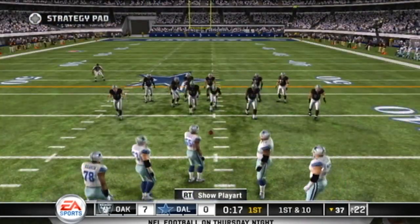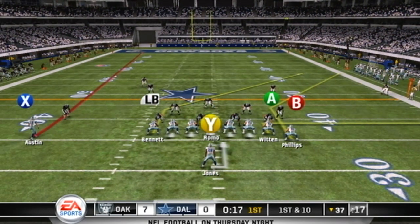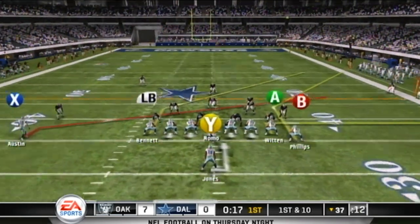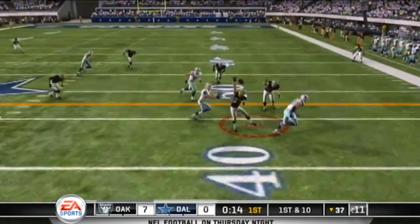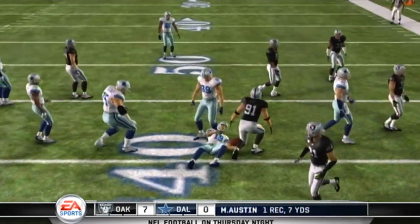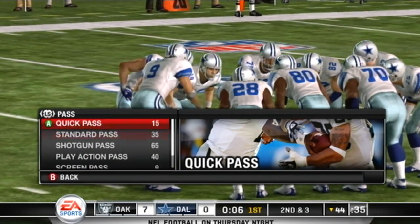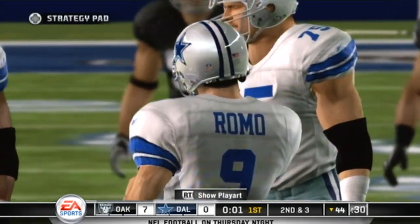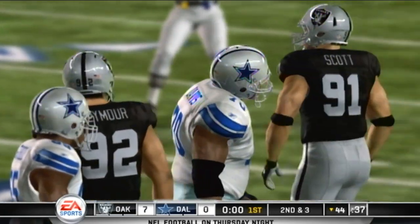The Cowboys will begin this drive at the 37. Here's the pass — it's tipped and he still makes the catch. Good play design; very solid protection gave the quarterback time to examine the whole field until he finally found the open man. We've played a quarter — the score is seven nothing.